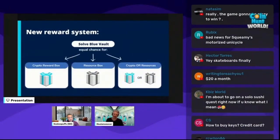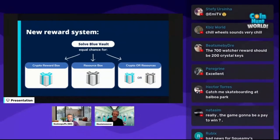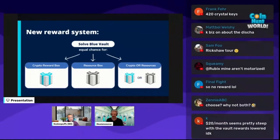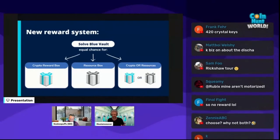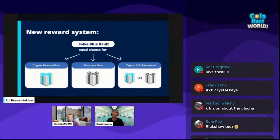Also coming early September is a new reward system. During Canada Day and the 4th of July, we already experimented with vaults only giving resources and no longer crypto. In this next experiment, every time you solve a vault you will have an equal chance to either get crypto or a resource box, or you'll get offered the choice to pick. That way you can define what you want — during events people may go for more resources, while during a big crypto dip, people may go more for crypto.